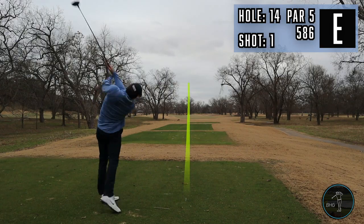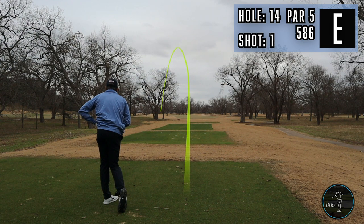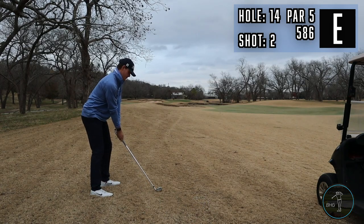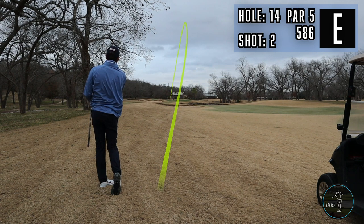This one is a 586-yard par five, dogleg left, and I hooked the living heck out of this one. But fortunately, dogleg left, so that little hook actually put me within reach of the green. Had a flyer lie here, kind of got away with it. So 230 yards, downwind, flyer lie, hit a five iron — pretty much a perfect golf shot.